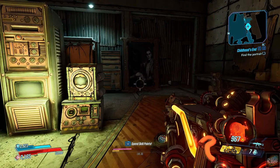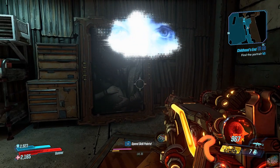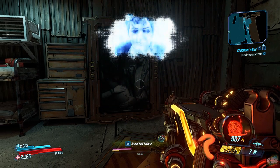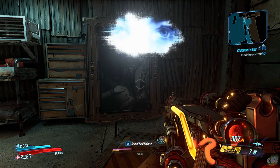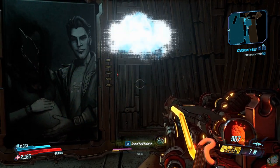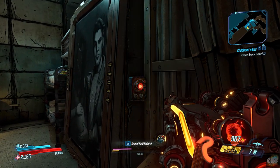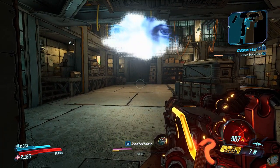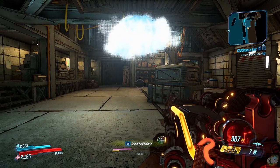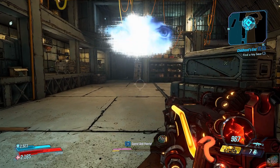Find the portrait — move the portrait. Tannis: 'From our findings in the vault, I believe sirens are able to imbue memories into physical objects — it may not even be a conscious effort. I recovered one of Angel's childhood toys. You're looking for a stuffed toy Thracian tetra bear — just as cuddly as the real thing, minus the neurotoxic claws.'